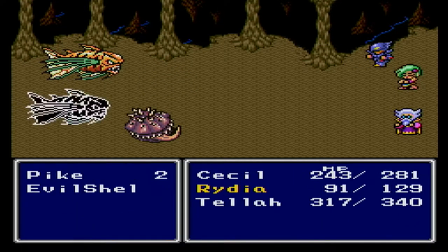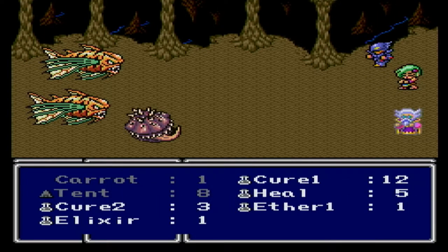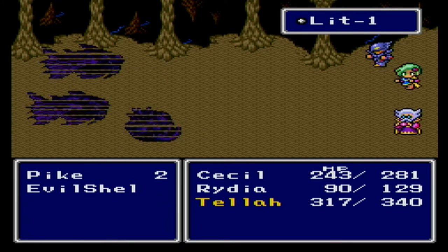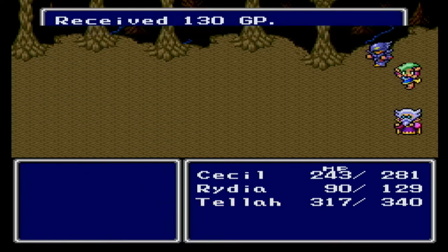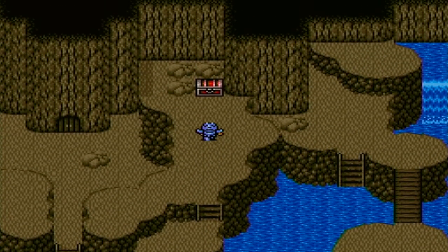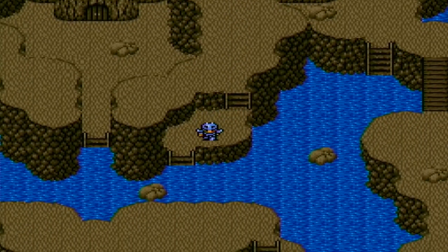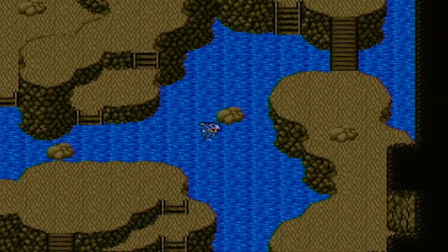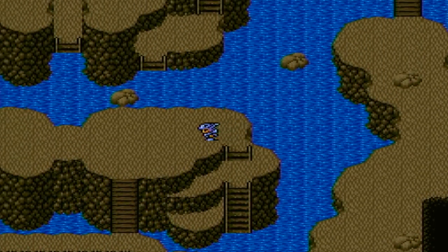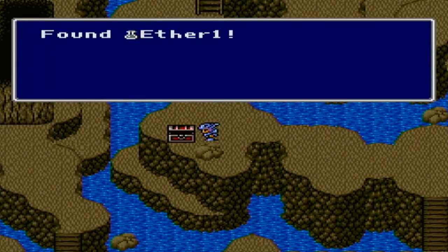New enemy formation here — still just as easy as ever. You can just zap them all with Rydia or Tella if you so choose. I'm sad that Rydia is getting to move so much faster than Tella because I really want to show off how powerful Tella can be. Down here leads to progress.